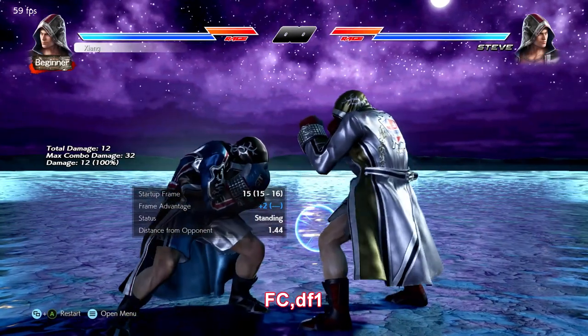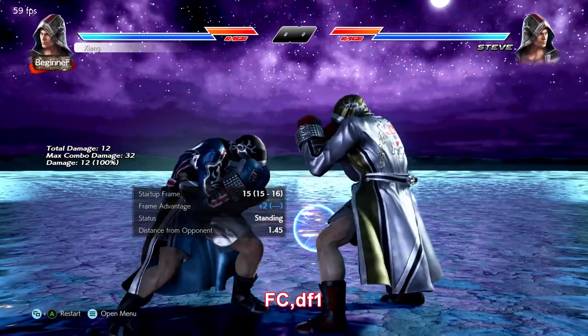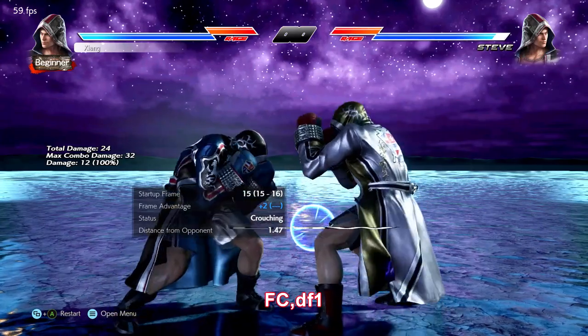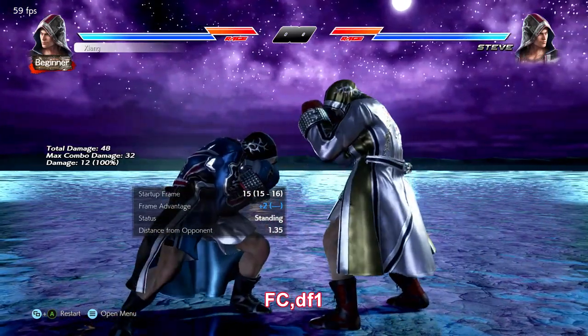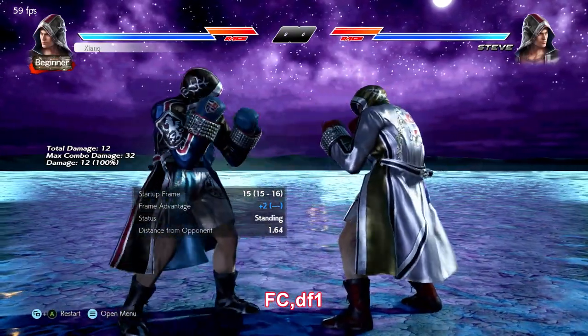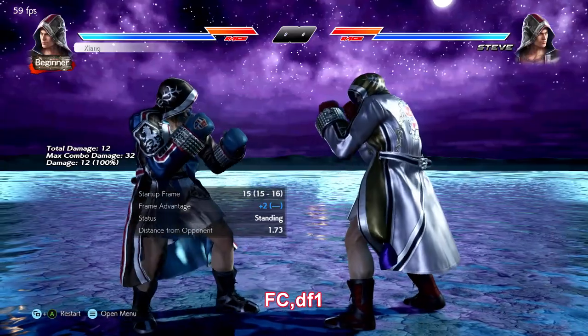Full crouch down forward 1 is an annoying little low poke — use it specifically to be obnoxious. It automatically goes into peekaboo, where the input changes to just down 1, but the plus 2 is important there so that you can put on peekaboo pressure, or you can cancel the peekaboo and play defense, sidestep, or whatever.